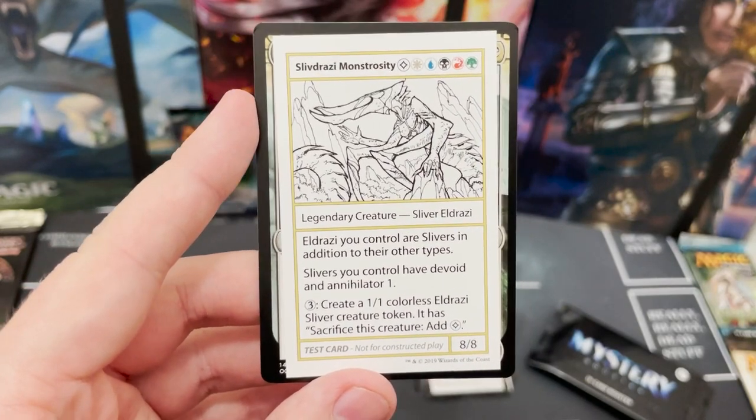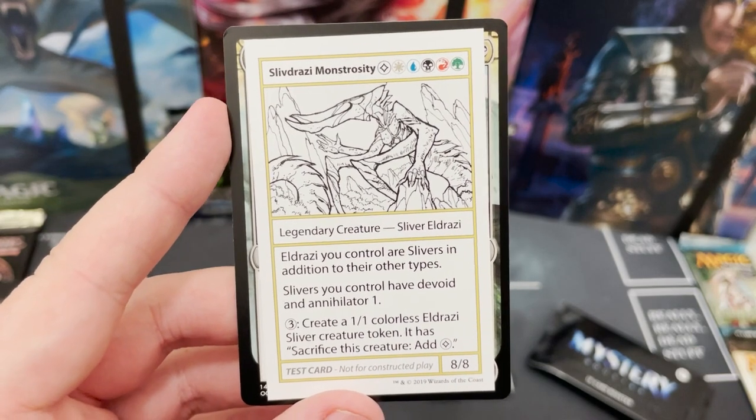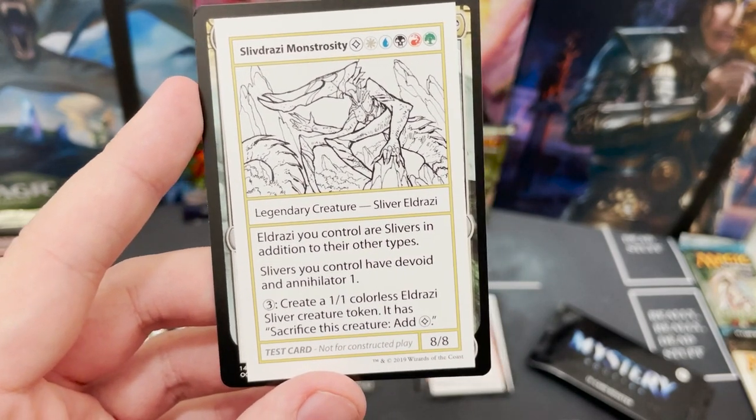And what is this one going to be? Oh — yes, yes, yes! This is what I said earlier — Sliv-Dravi Monstrosity! There we go. That might be the turning point of me buying another one of these boxes.